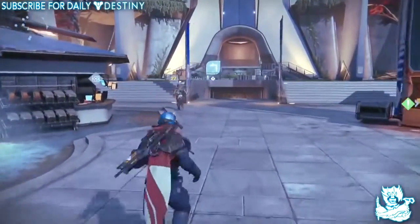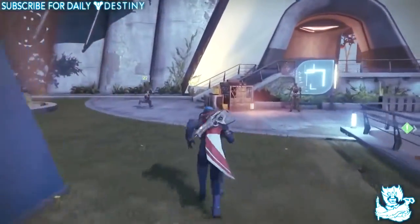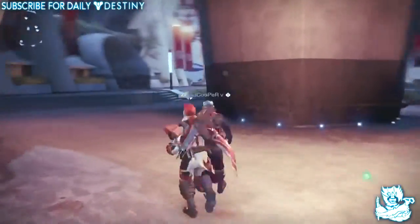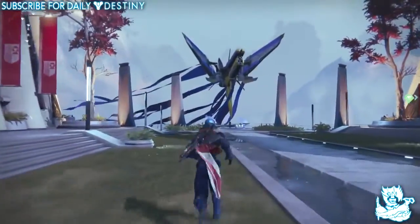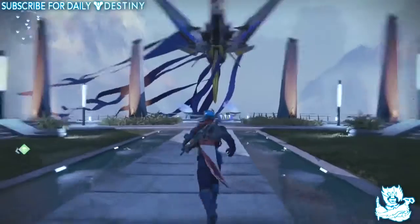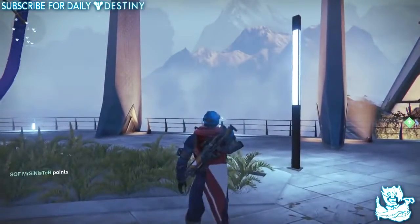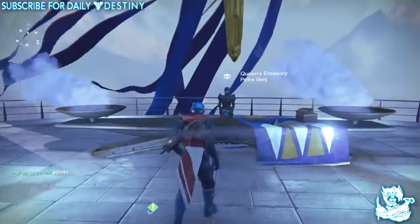We've got new weapons to earn, armor, shaders, titles, and emblems. I'll take you to her location right now. She's in this whole new area and you can see she's standing in front of a beast of a ship. If you've missed it as well, there's actually a dead ghost over there — you can see it right there on the railing.